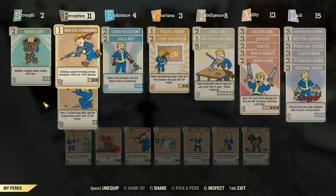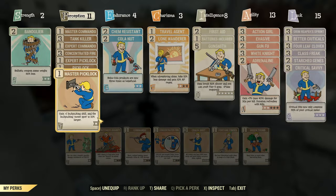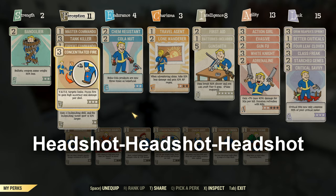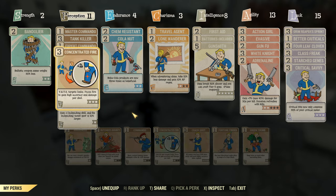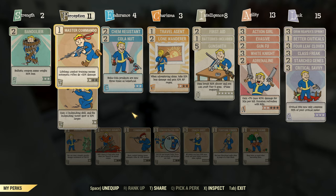We have 11 points in perception, and there are three main perks I'm interested in. Concentrated Fire, so that we can target specific body parts — in our case the head — so that consecutive attacks will increase the hit chance. We have Tank Killer so we can bypass armor, which is very important for endgame enemies. And Commando, to do additional damage using full auto rifles. It is important that our rifles are full auto, as they cost less in VATS and become quickly more accurate with Concentrated Fire.